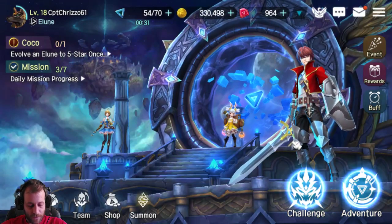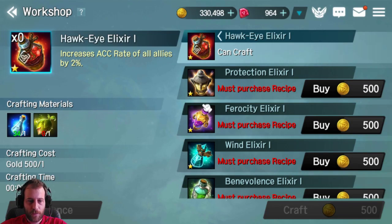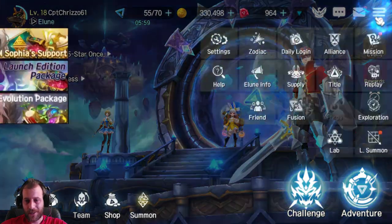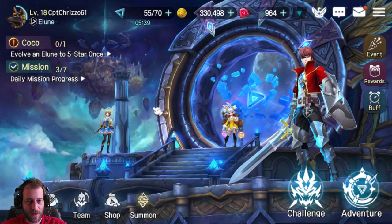The workshop lets you craft items but requires specific crafting materials. You might have plenty of one type but zero of another. The good news is you can get these materials from exploration — that's one of the main reasons to keep doing explorations. These materials will become increasingly valuable as you progress further in the game.